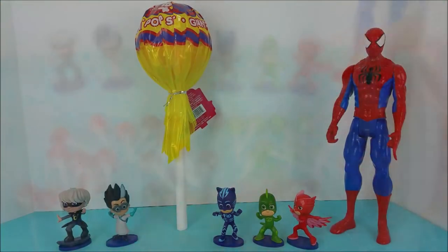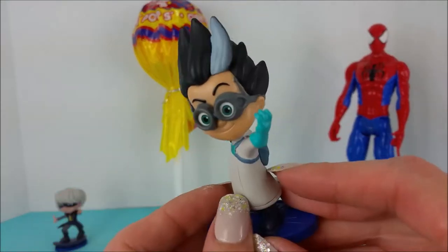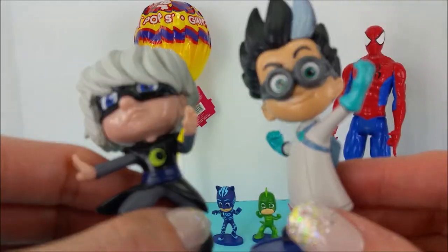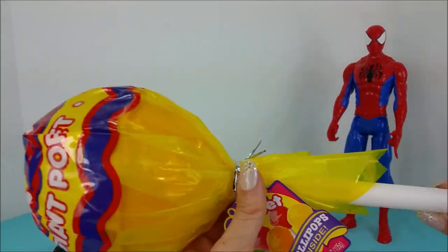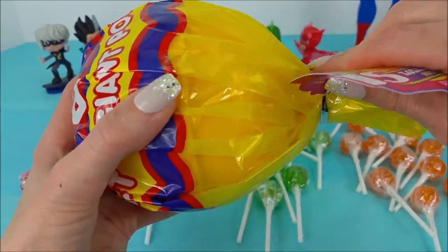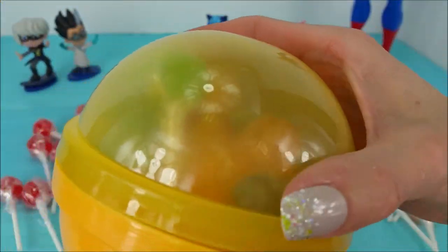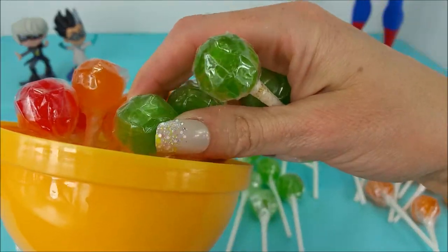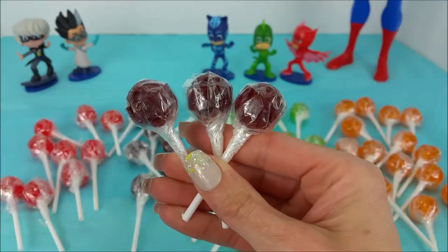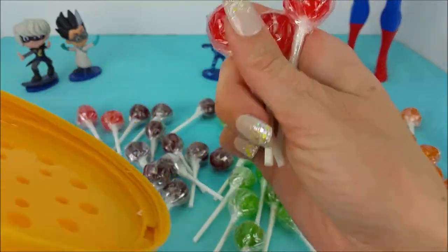All done! Now we only have one more left and it's the yellow one. Romeo, are you ready? How about you, Luna Girl? Sounds great! And there it is — the very last giant yellow lollipop. Here we go — four green lollipops, three purple, five orange, and three red.